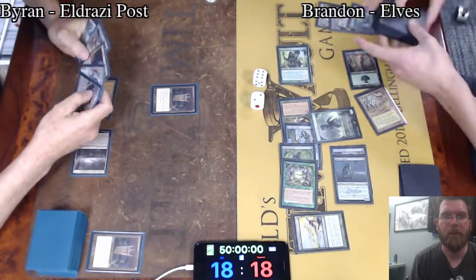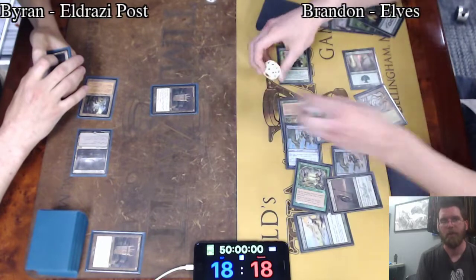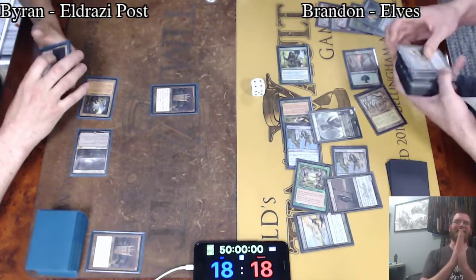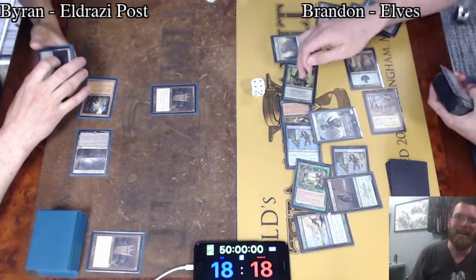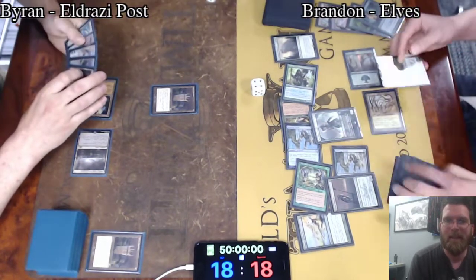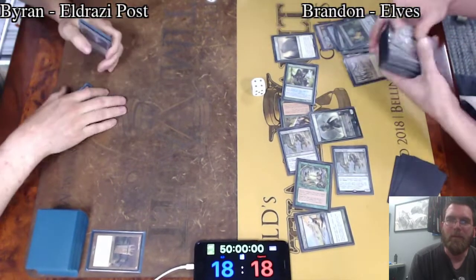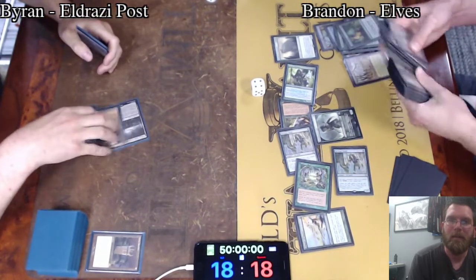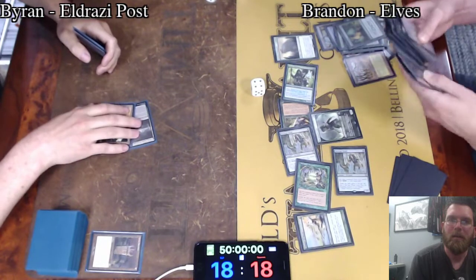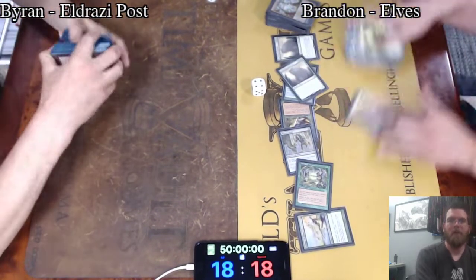He just grabbed Craterhoof Behemoth. Natural Order for Craterhoof. He's got a Green Sun's Zenith, and he's swinging in. And another Natural Order — Brandon has it all that game.